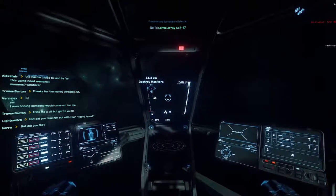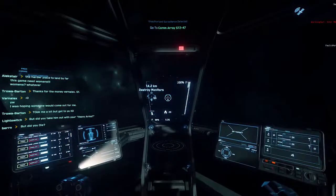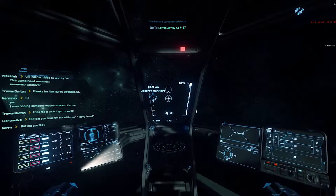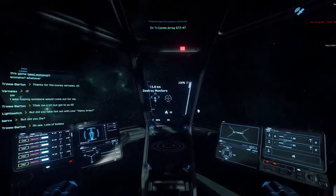As you can see the auto gimbal isn't on, so we want to hit R as in Romeo. Now we can see the auto gimbal cone is on — this is going to allow us to hit targets a lot easier. I'm going to put my throttle limiter up a little bit above the red line to help keep that velocity. Now what we need to do is destroy monitors.